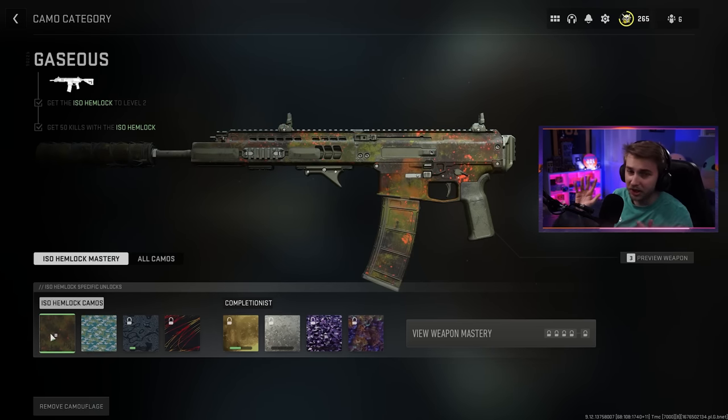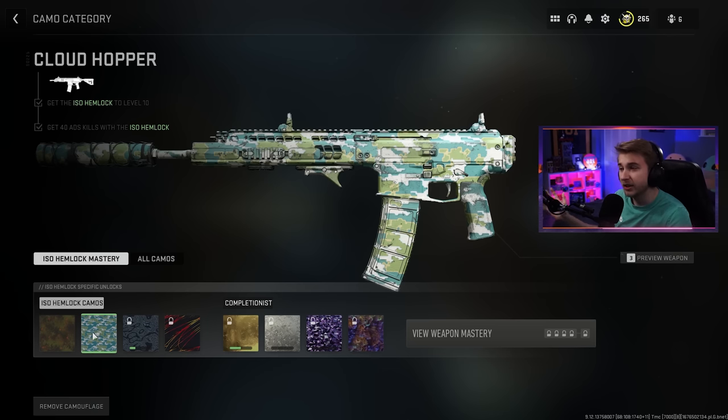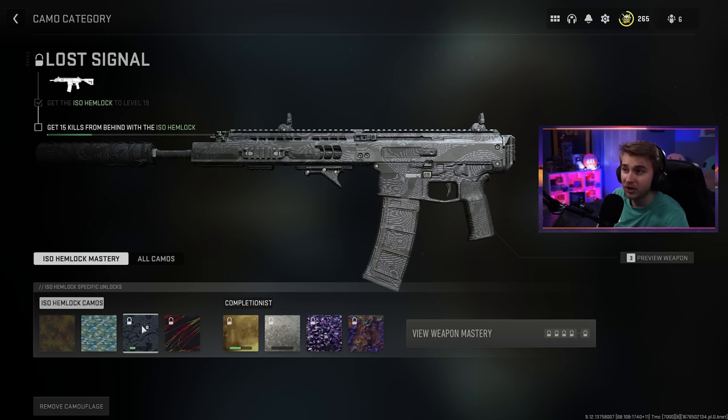I got the Hemlock leveled up and it has some new camos. What I really like about this game is that when a new weapon drops we get four new camos with it, assuming it's not a melee or launcher. First is the Gaseous camo — probably the worst one they added, someone in stream chat said it looks like throw up and I agree. Cloud Hopper is decent, a little scratched but like a digital sky with clouds. Lost Signal looks really cool, almost like a 3D pattern with a red and blue version offset to the top and bottom.